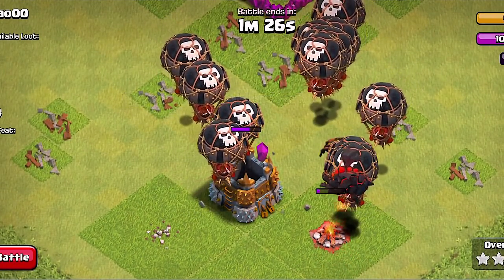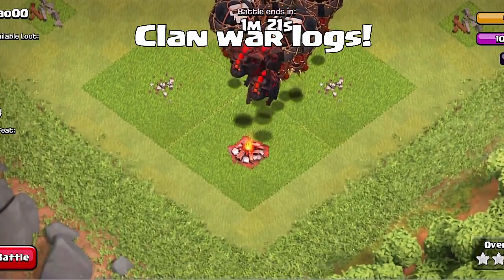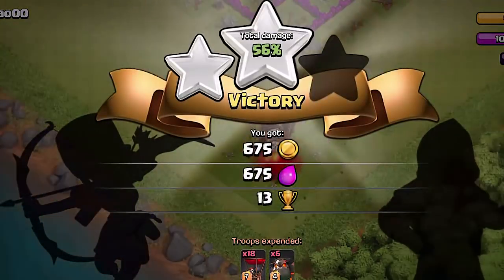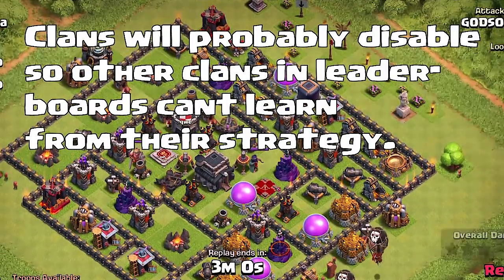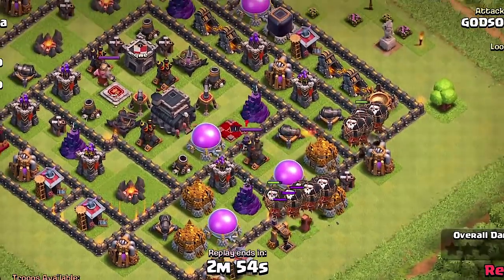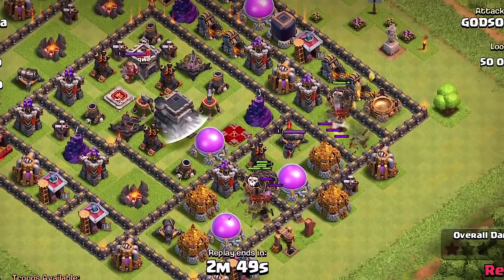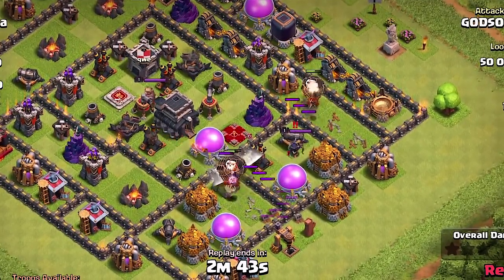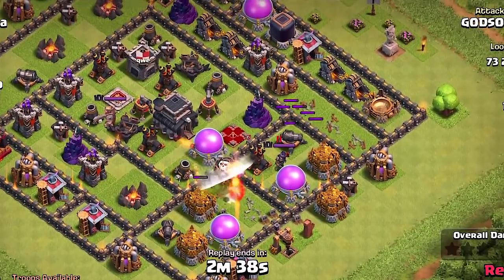Next thing we have is war logs — any clan's war log can now be publicly viewed. I was a little disappointed with this one, but they said you can disable it. Usually I would go into the King's Rock clan — the leaderboard clans — and give an exclusive replay that no one else had access to unless you knew a leaderboard clan. However, now you can just go into a leaderboard clan and watch their replays, which is actually really cool if you want to look at higher-ranked clans and see their wars. You're able to do it unless they disable the feature.